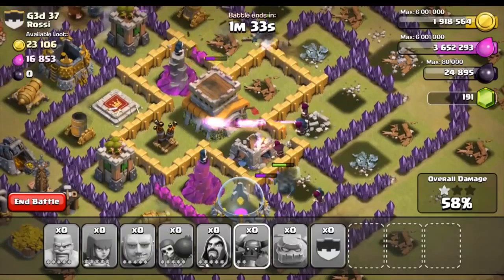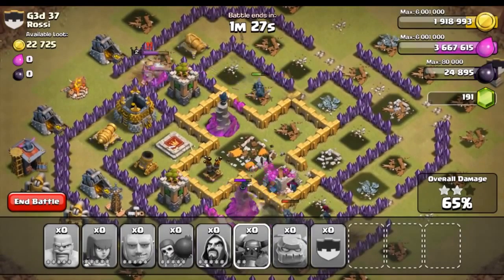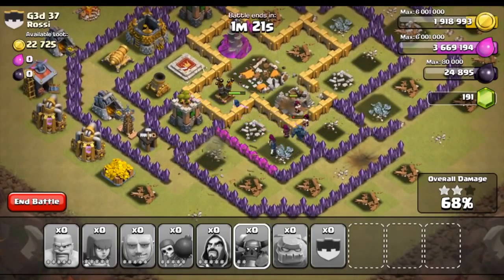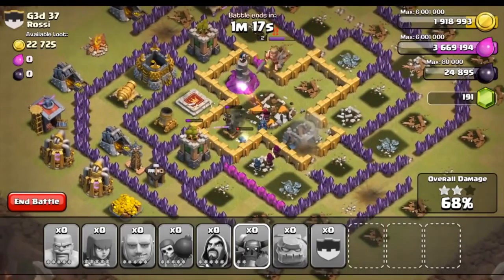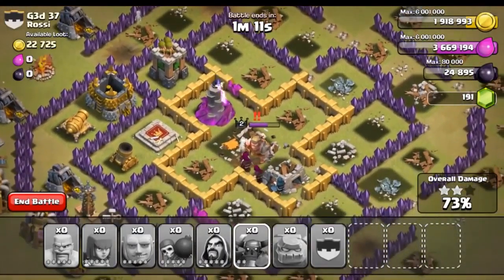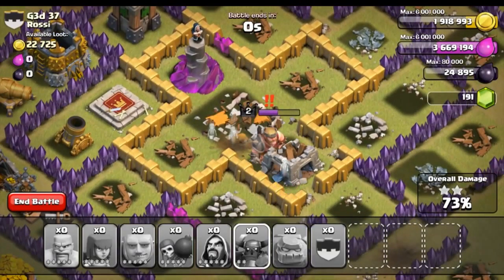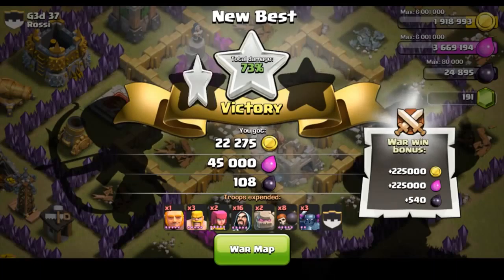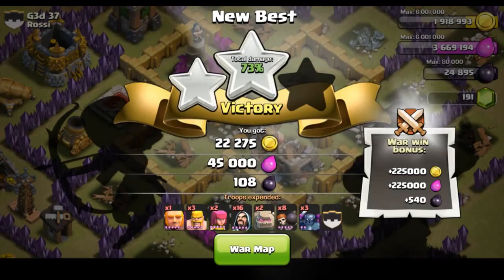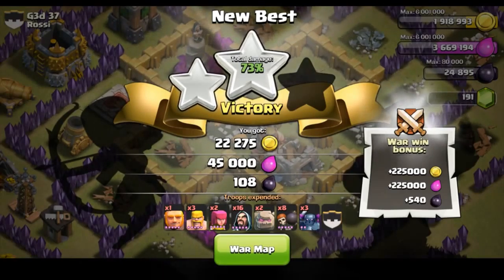Look at that — we got the two-star! Almost... yes! Two stars without spells, let's go! We are the best Clashers in the world. We still have a lot of our troops up — this could be even better, but I don't think we're going to get the three-star. If we get the three-star I will literally cry with happiness. But the raid's over, and at least we got two stars. I'm happy with that without spells — it worked out pretty good for us.